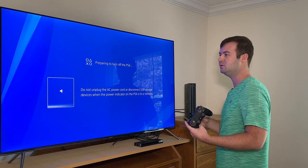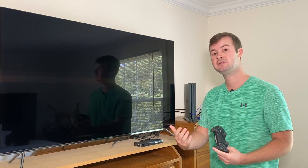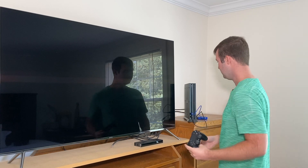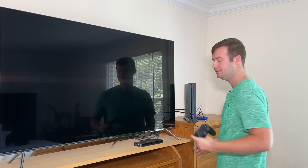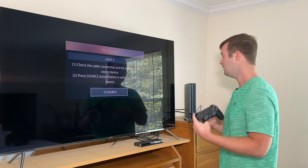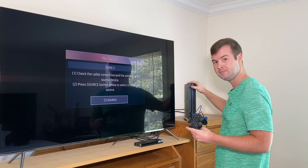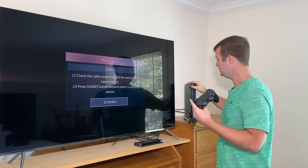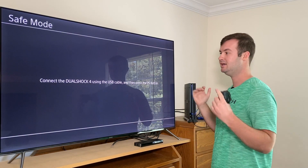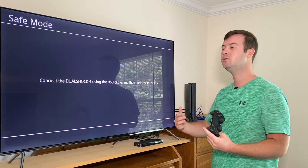Keep holding. When it beeps the second time, it'll prompt that it's turning off. Wait until the system fully shuts off — no more power running to it — and wait until the light bar is fully off and you don't hear anything running inside the system. Then go back to that same power button and push and hold it, continuing to hold until you hear that second beep. Once you hear that second beep, let go. Now instead of going into the home menu screen, you're in what's called safe mode.